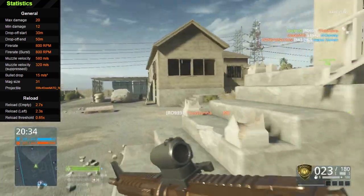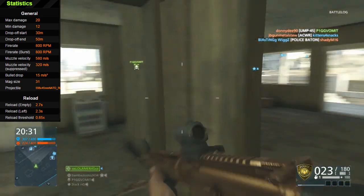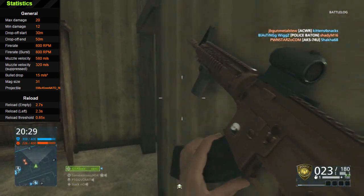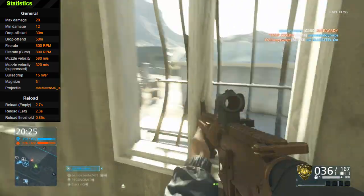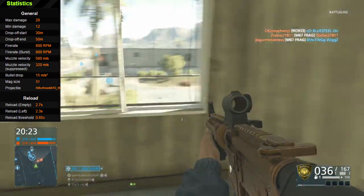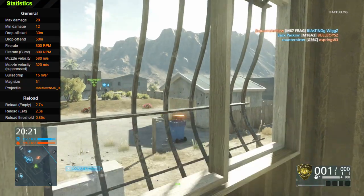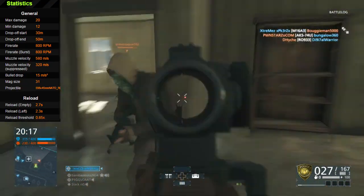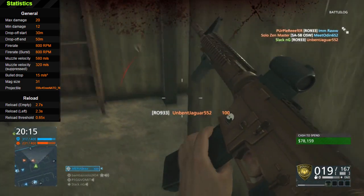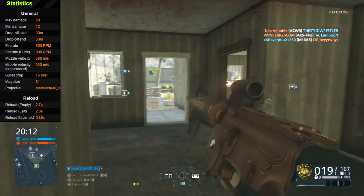Fire rate is 800 rounds per minute. It's pretty high for an assault rifle — I think the only other assault rifle with a higher fire rate is the M416. That fire rate really helps out with the overall damage of this gun, especially up close, because it's all about putting bullets into your enemy. The faster you can do that, the better off you are.